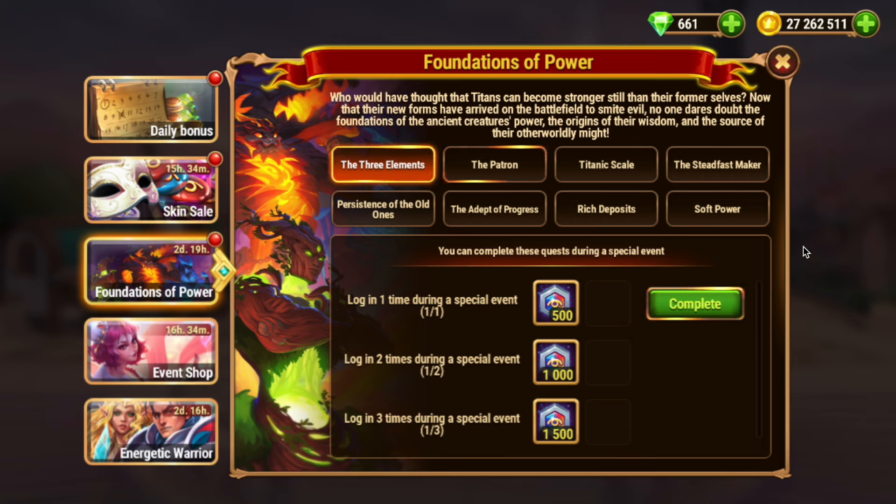First of all, a little advice with this quest: collect Titan skin stones, but don't use them now. Just save them for an event that will give you extra benefits for upgrading your Titan skins. For example, we recently had a Clash of the Titans event that gave away gem brawl boxes and Titan brawl coins for upgrading Titan skins. This event will definitely return and you will get more benefits for upgrading Titan skins then.